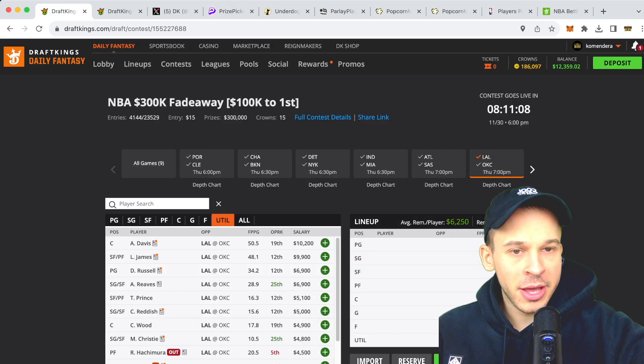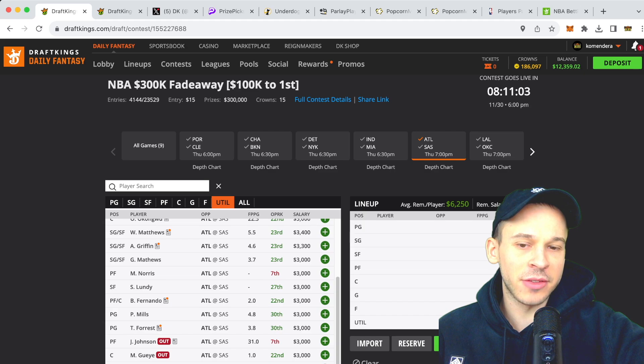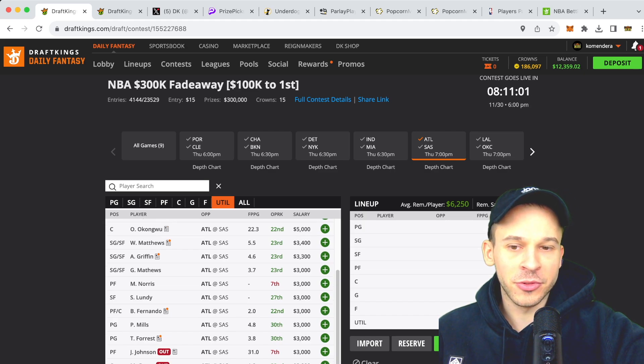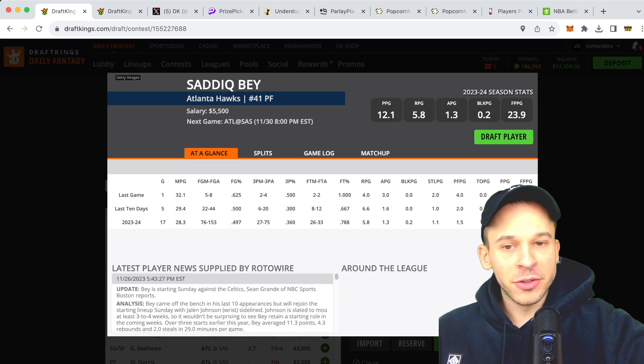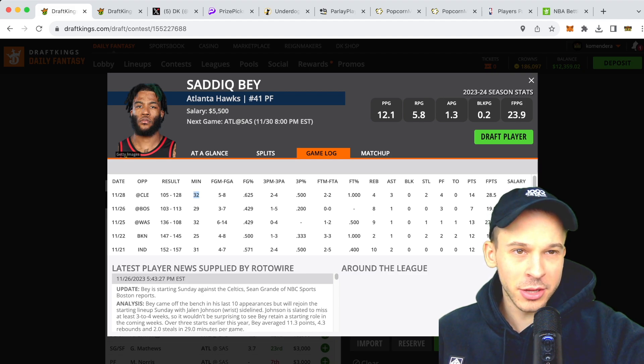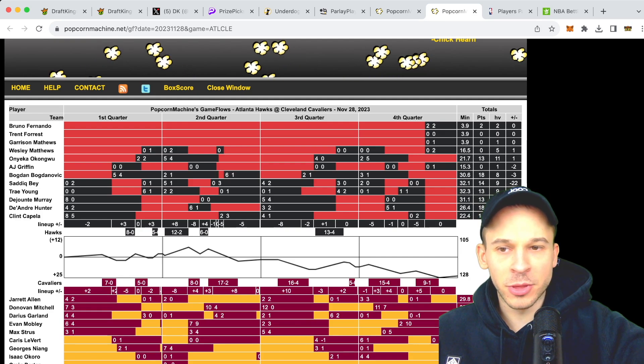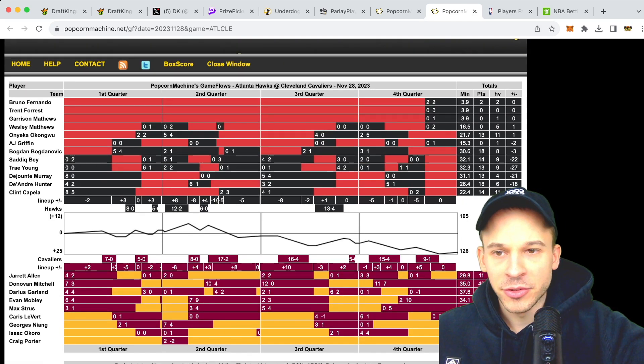Let's go to Atlanta and take a look at the Hawks rotation. Jalen Johnson has been out the last couple of games, so Sadiq Bey moved into the starting lineup a couple of games ago but got into massive foul trouble. Last game he played 32 minutes, but the game was a blowout. I have Popcorn Machine up, which tracks the rotation for Sadiq Bey.